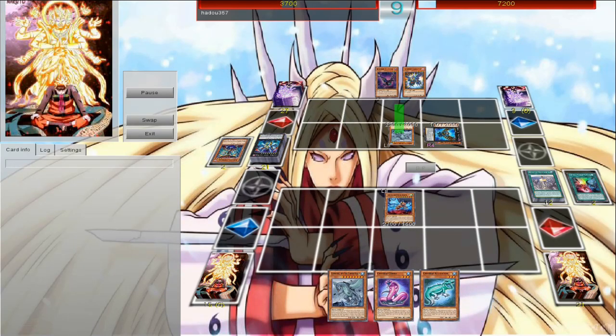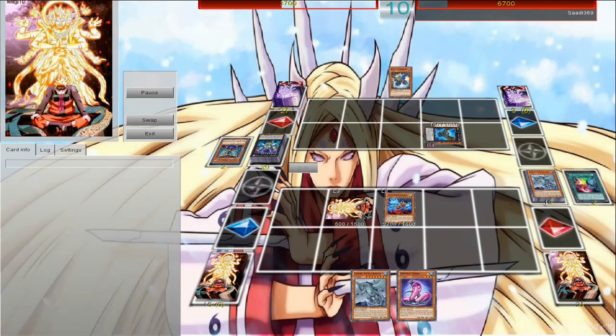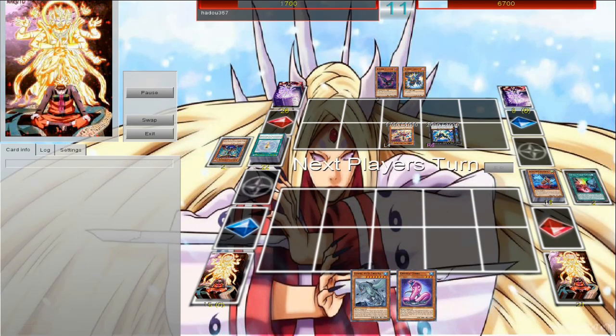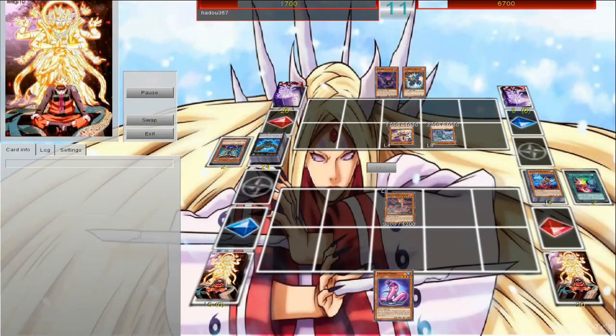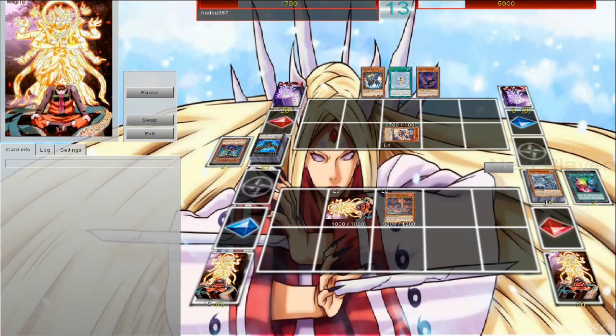We're going to go ahead and be nice and generous and give him a Kaiju. You know, it's the season to be giving. So we put a face down Graydle monster, just in case he punches into it, we can take one of his monsters. So right now he's really getting in there — he has more life points than I do. It's not looking good for my team. We go ahead and give him a small Kaiju, just run it over. We set a Graydle monster, just in case he punches into it, we can keep protecting ourselves.